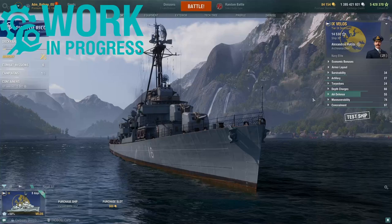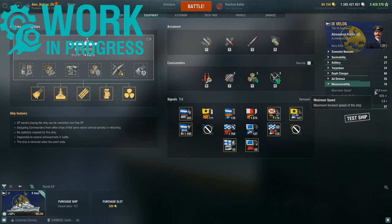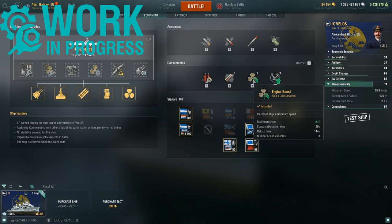Moving to the Velos's manoeuvrability: 38 knots base speed, or 39.9 knots with the Sierra Mike signal flag. Turning circle radius of 620 metres and a rudder shift time of 3.9 seconds. You also have access to the engine boost consumable, which provides an extra 8% straight-line speed, with an action time of 120 seconds and a reload time of 114 seconds.